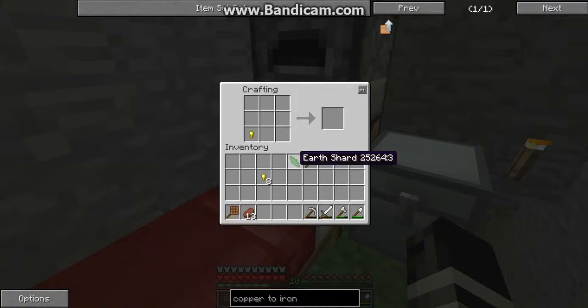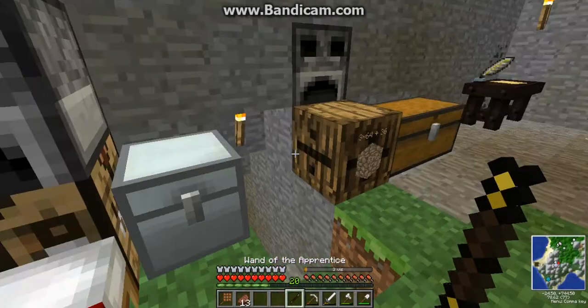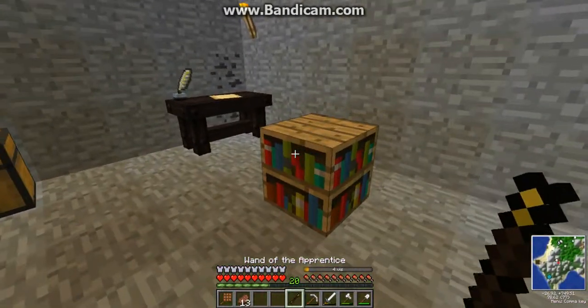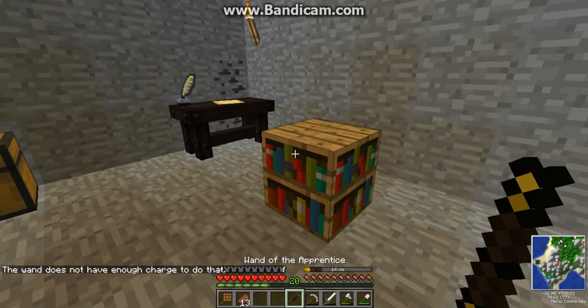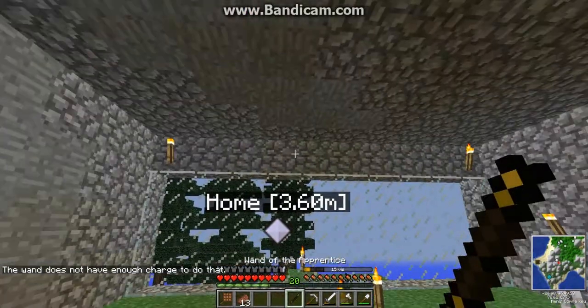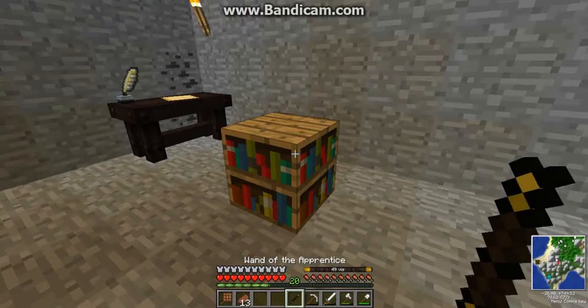We are going to finish this wand, even though the video just cut off on me, so we make this Wand of Apprentice. We wait and we right-click on this, and we have a fully charged wand — which I'll be right back — close enough.